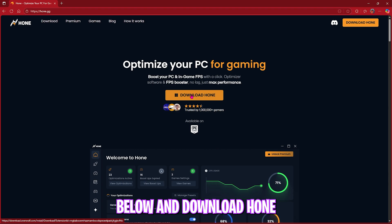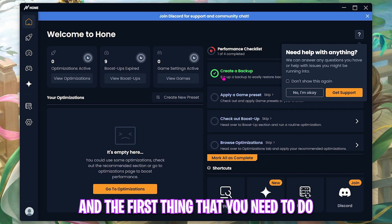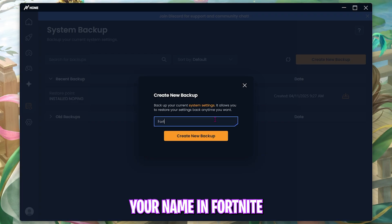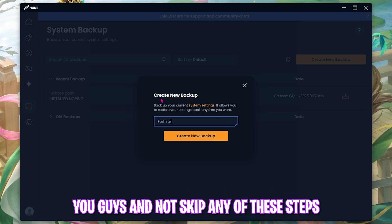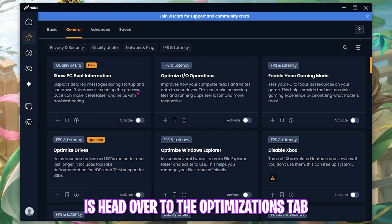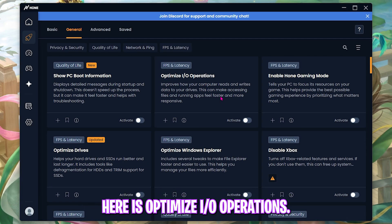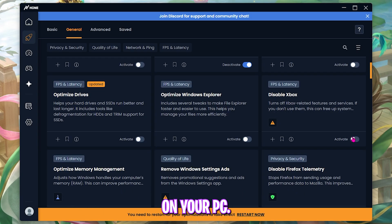Next step is using Hone.gg to optimize the performance of your PC and Fortnite. Come to the link in the description below and download Hone for absolutely free. Once you open up Hone, the first thing you need to do is click on Create a Backup and name it Fortnite so you can remember it. I highly recommend you don't skip any of these steps. Then head over to the Optimizations tab.